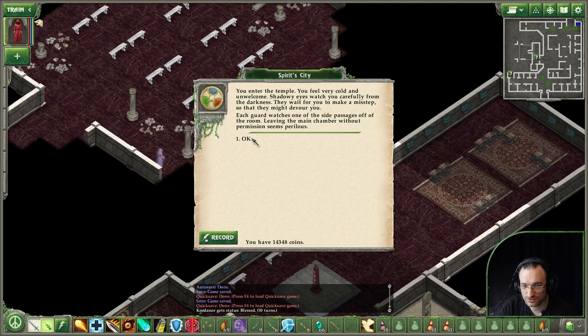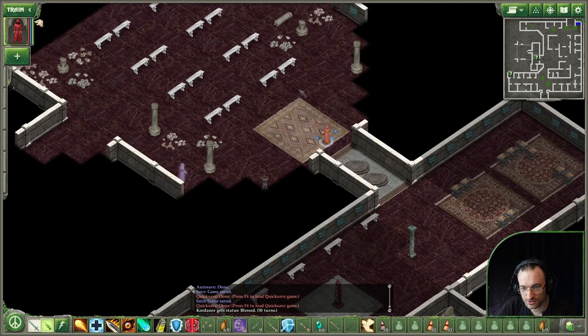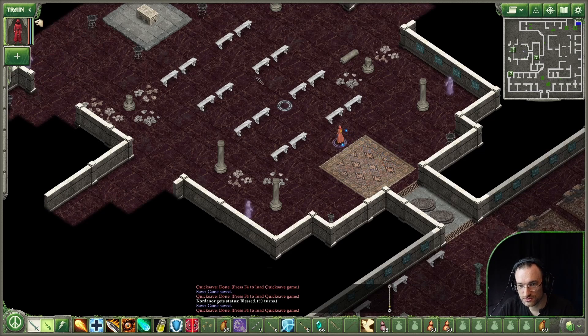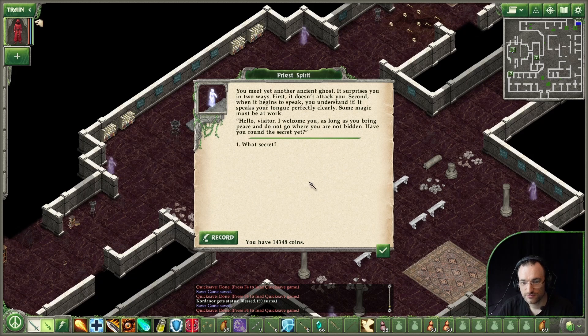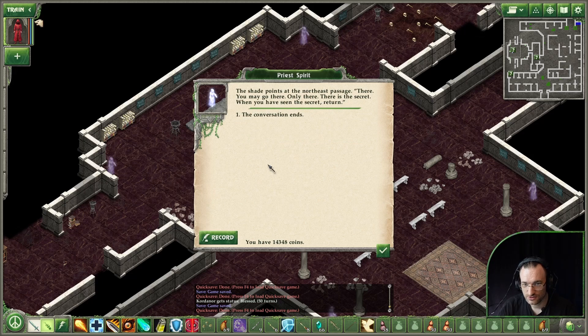They wait for you to make a misstep so that they might devour you. Each guard watches one of the side passages. Leaving the main chamber without permission seems perilous. Guard spirit. Priest spirit. The altar is an uninteresting slab of stone - the focus of this temple is clearly the etching on the walls. You meet an ancient ghost - it doesn't attack you, and when it begins to speak, you understand it. 'Hello visitor, I welcome you - have you found the secret yet?' The shade points at the northeast passage - only there, there is the secret. When you have seen the secret, return.